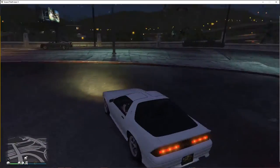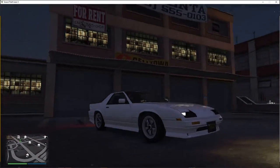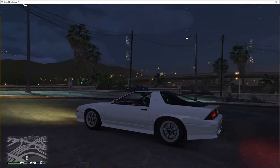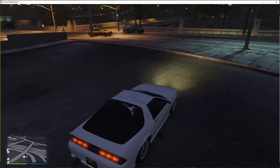Right here we have Kenji's Nissan 180SX from the first season. What I used was the Imponte Ruiner, which is the closest you could get to his vehicle. So it's not a total sports car, it's more of a muscle car, as you can tell. But anyways, let's just drive around.